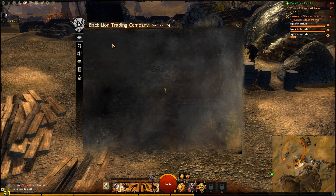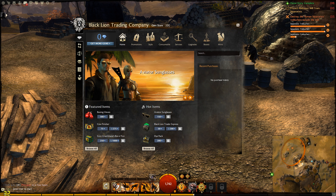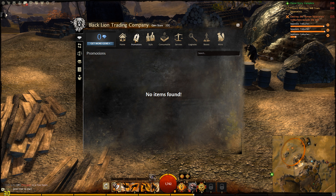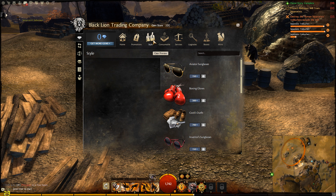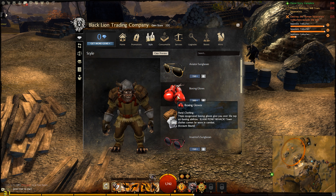Next up we have pretty much the marketplace. This screen is where you buy your gems and trade in gems and whatnot. The next tab is for trading in gems. This is where you buy items with gems — most of them are just cosmetics and stuff like that.